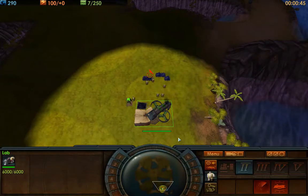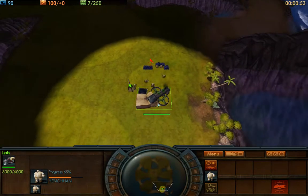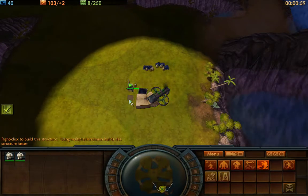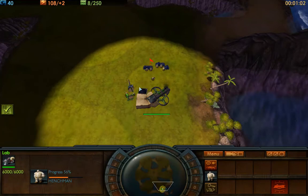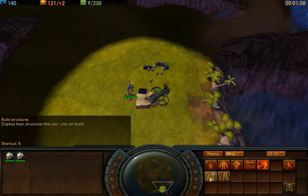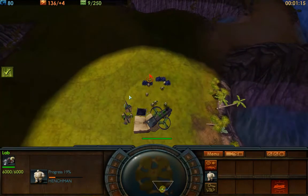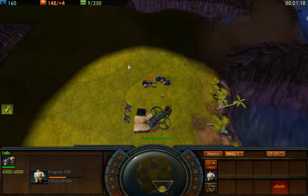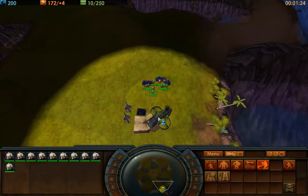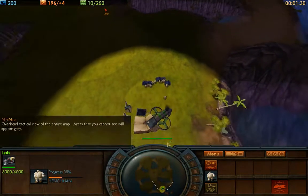Now I'm going to start building my first lightning rod, and I'm going to have another henchman come join them. Just as soon as my build queue empties, I'm going to produce another henchman. The moment that my first lightning rod finishes up, I'm going to build that second lightning rod — I'm not going to build it prematurely. Already at only one minute and 20 seconds into the game, we have ten henchmen and our two lightning rods.